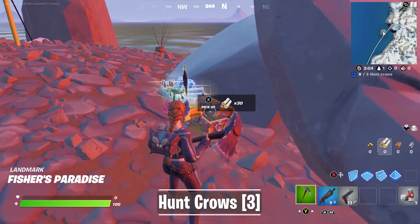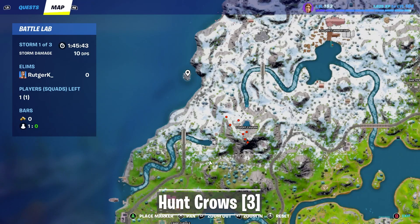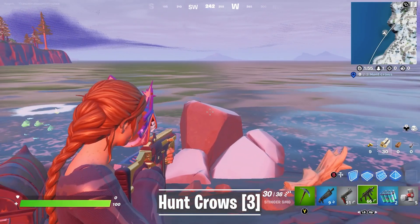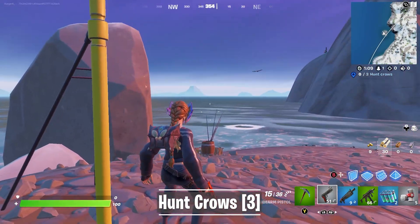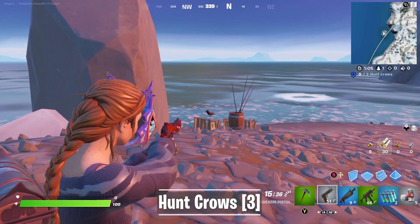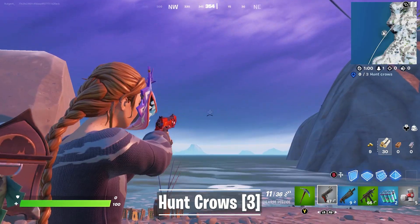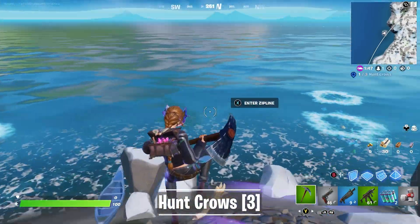The first location is Fisher's Paradise. It's a very small island in the northwest corner of the map, almost directly next to Covert Cavern. On this small island you can see a few rocks, and on these rocks Crows spawn almost every game. Just land at the location and wait for about a minute until the first Crows are flying in, then eliminate three of them to complete the challenge.